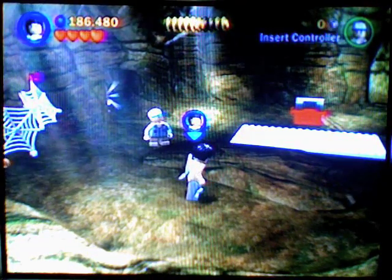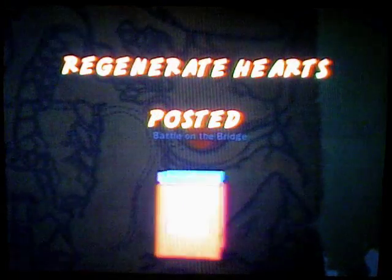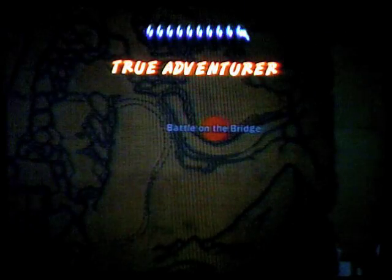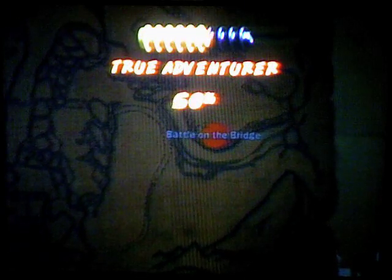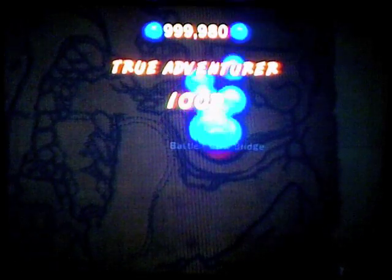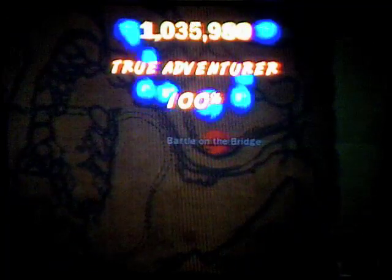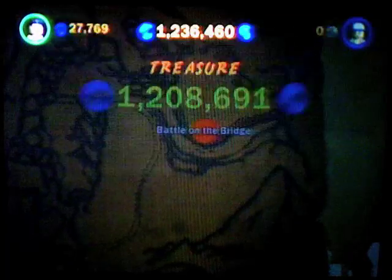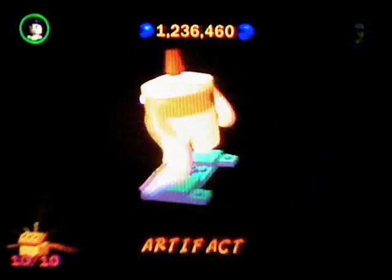Let's skip ahead to the results screen. We generate hearts — now there's a slightly useful one. Basically, if you really don't know what that is, it's that if you just stand around, you get your health recovered.